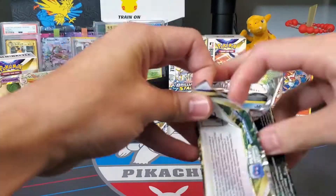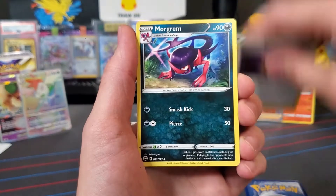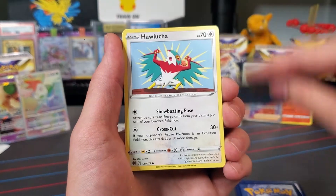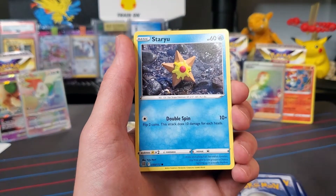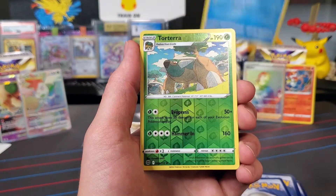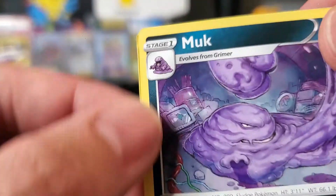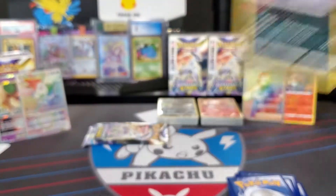We'll kick it off with a Metal Energy. We got Sorolla's Premonition, a Morgrem, Friends in Galar — oh, that's actually from VMAX Climax. Weavile, Hawlucha, Throw, Magmar, Staryu. Interestingly enough, we haven't pulled any of the character cards. Torterra Reverse Holo — it's a nice artwork. And a Muk. Whoa — check out the cut. That is really off. Look at how bad that cut is. I'm glad it's just a Muk.